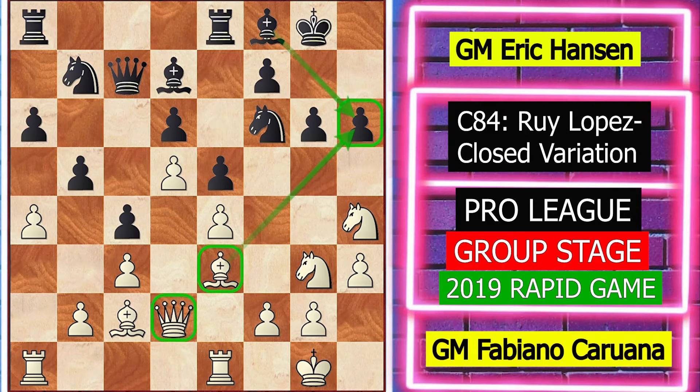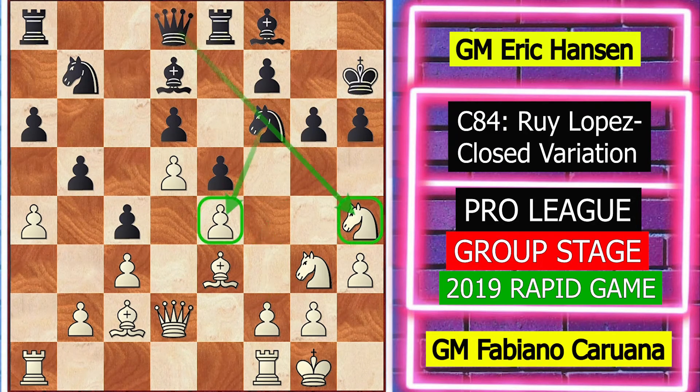White played queen to d2 attacking the h6 pawn. King h7 protecting the h6 pawn. Now rook f1. According to the engines, the move f4 directly is more accurate, but Caruana had some different ideas so he played rook f1. Black played queen d8 with the idea of knight takes e4 and taking the knight on h4.